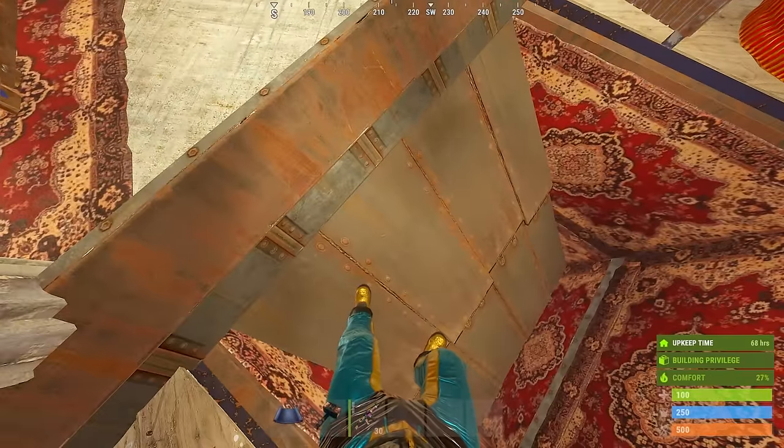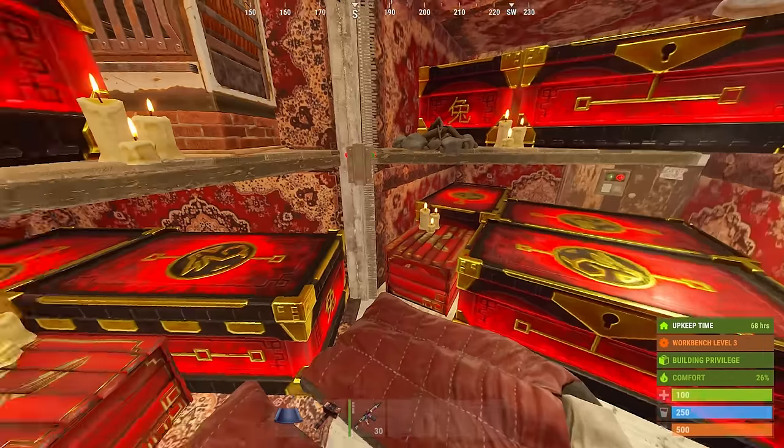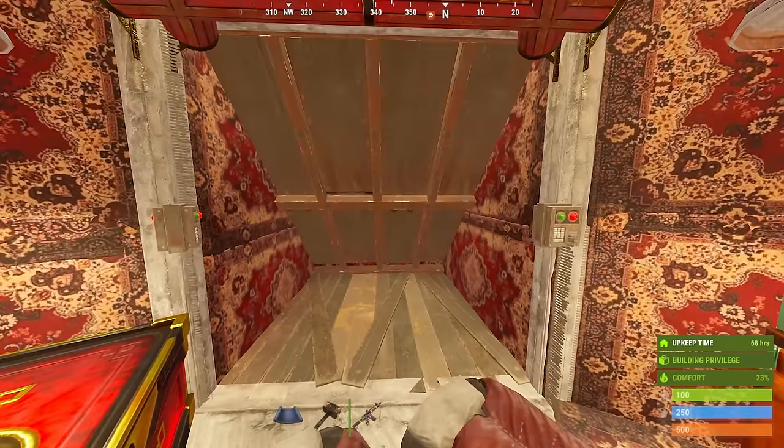This roof here is the bunker into the core, which is the best option we have on PC right now. In the core, we have a space for over eight boxes, TC, workbench, furnaces, and two bags.